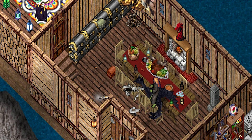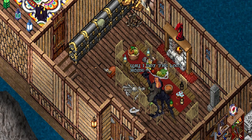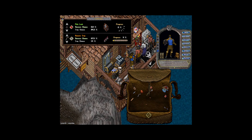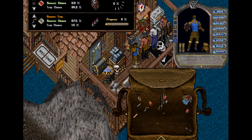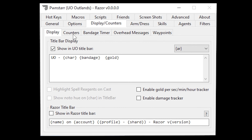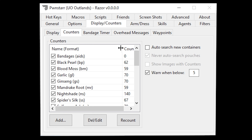Upon getting home though, don't open it yourself — that'll blow you up, you will die. Instead, either use a dummy character to set off the trap yourself, or someone with high-level remove trap and fortune armor can remove the trap for you. Also, make sure under your Razor settings, under 'display slash counters' then 'counters,' that 'auto search new containers' is actually unchecked. Or else, once again, boom — you're dead.